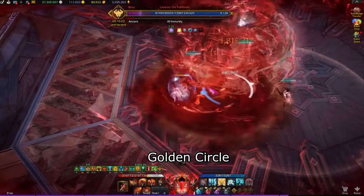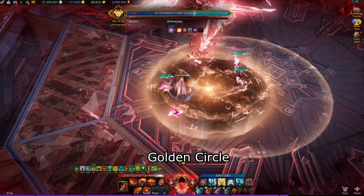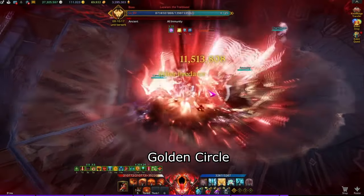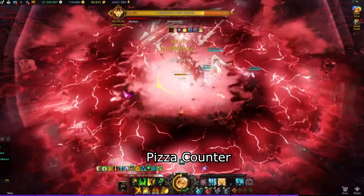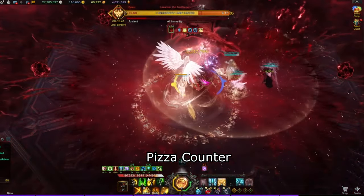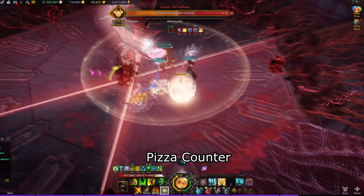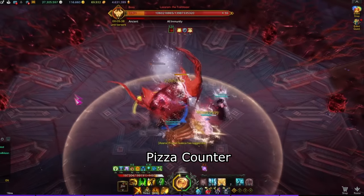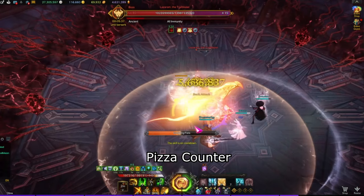Golden circle: the boss will jump in the air and have a golden circle beneath his feet. At least one member needs to stand inside the golden circle. Once the golden circle goes away, the next attack will be outside safe, then inside safe. Pizza counter: the boss will target a random member and show two large cone telegraphs, one in front and one behind. In a moment, the boss will glow blue and a member must counter the boss. If you fail the counter, the boss will destroy all sides of the map that are in range of the cone telegraph.